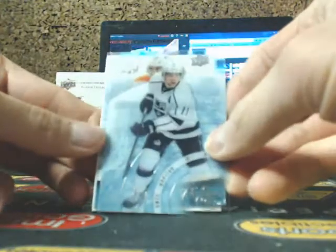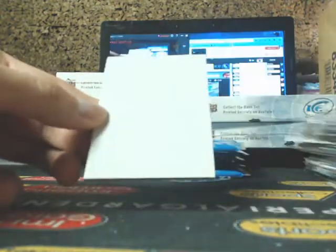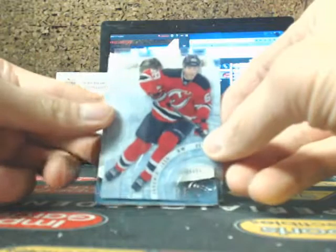And Nathan McKinnon. I actually forgot to go over who has what team. We got Kopi, Pierre-Edouard Bellemare for the Flyers, and Patrice Bergeron. I got so sidetracked — we'll do that at the halfway intermission.